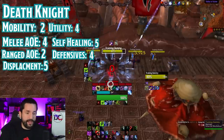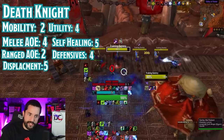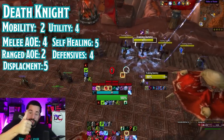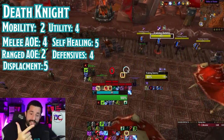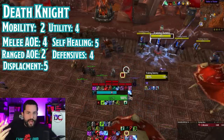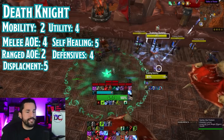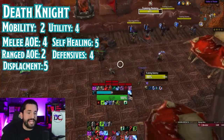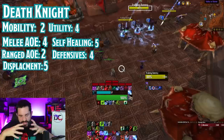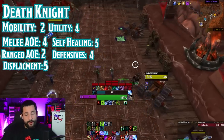You'll be rewarded handsomely for managing that complexity — gripping things from all around the map to yourself, spreading your diseases, Death and Decay all over the place. Great defensives, great utility. Solid all around for the Death Knight, and they're a little more mobile now too. Last up is the Monk — I'll go through the whole breakdown, then we're going to do the big picture of all the tanks at once.